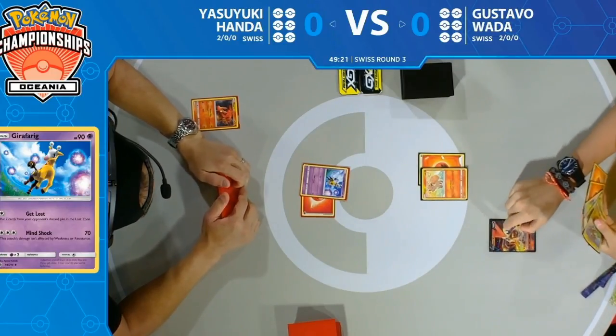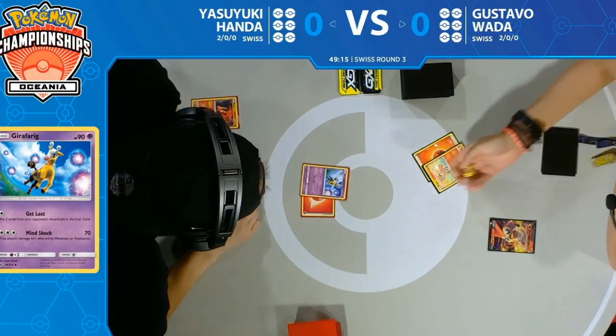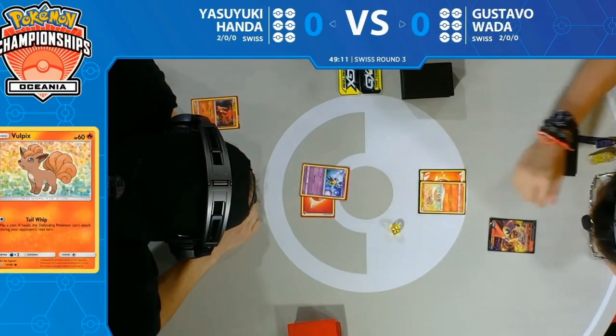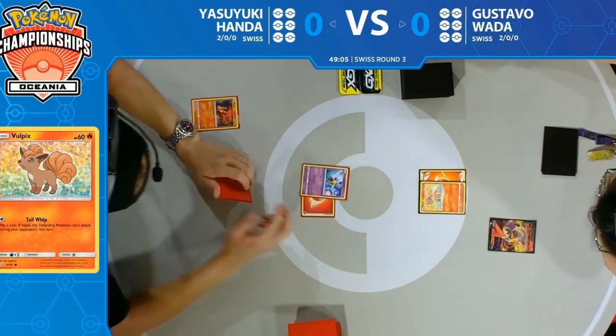Speaking of awkward starts, Gustavo's hand is not looking too hot — just another attach and then a burn attempt. Oh, the thing is we can't attack, which is pretty good, but that move is not very useful when your opponent doesn't play anything.